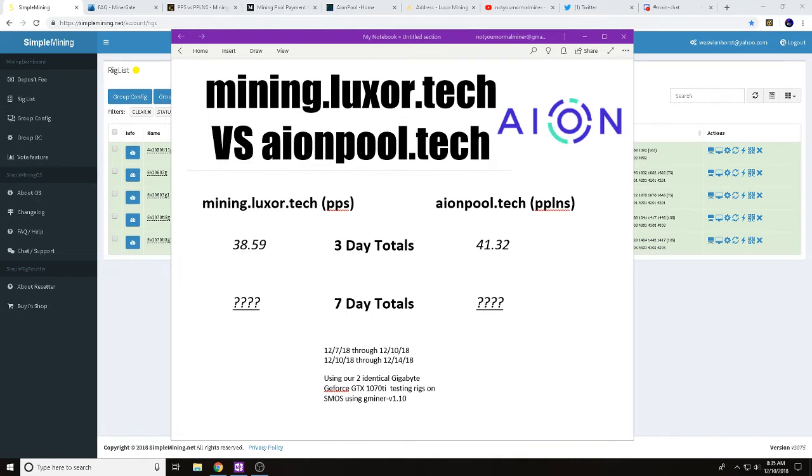Let's talk about PPS and PPLNS. PPS stands for Pay Per Share. Based on the average number of shares you contribute to the pool in finding blocks, it's a solid, direct payment method. It eliminates the luck factor, so regardless of whether the pool is actually finding blocks or not, at the end of the day with PPS you're going to get 100% payout.